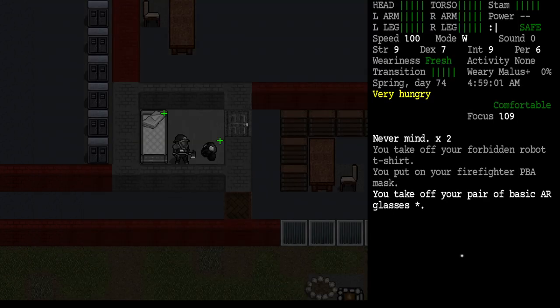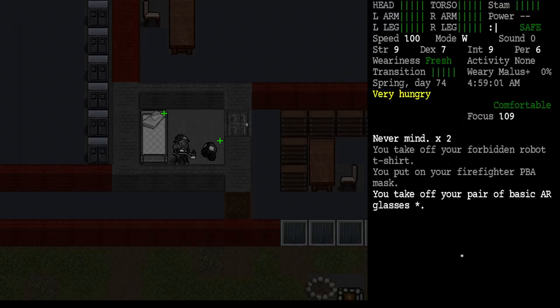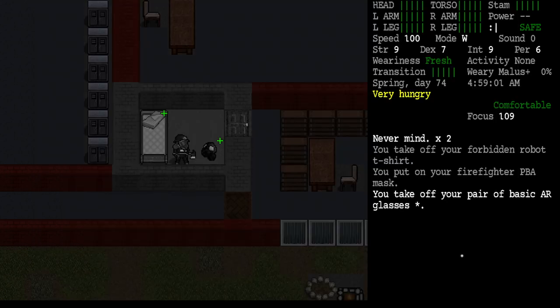Anyway, our armor still looks okay. We've got flame resistant socks, leather gloves, steel-toed sneakers. I've got transition reading glasses - I don't really need those, I'm surprised they don't conflict with the mask. Police duty belt carrying all my tools. Riot armor suit on the outermost layer with a wetsuit, long sleeve shirt underneath, and cargo pants.